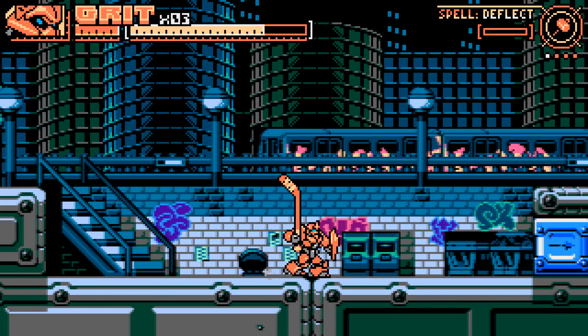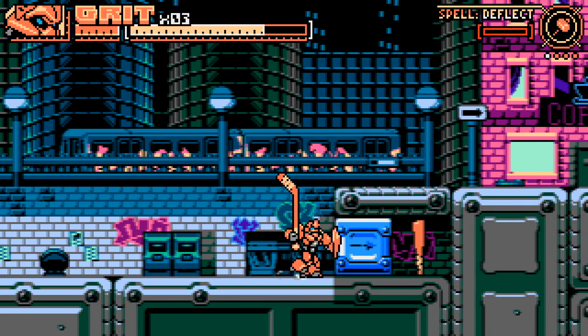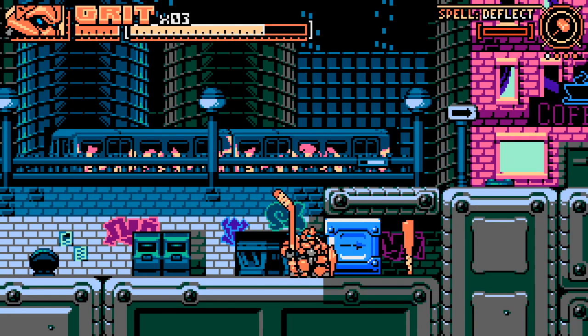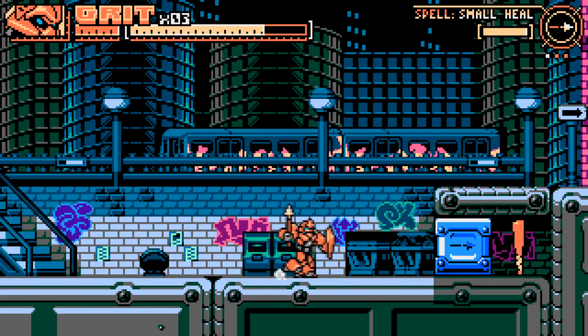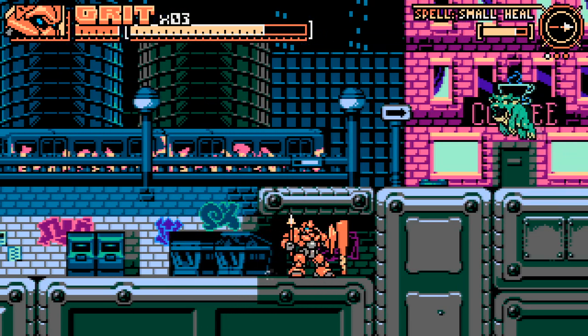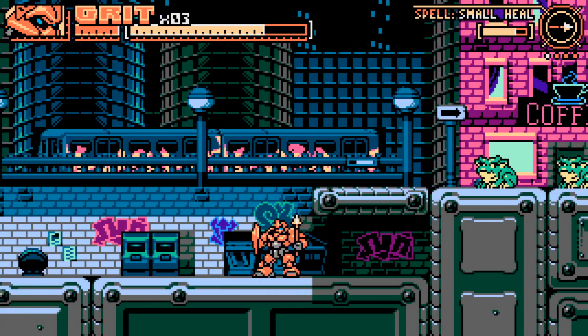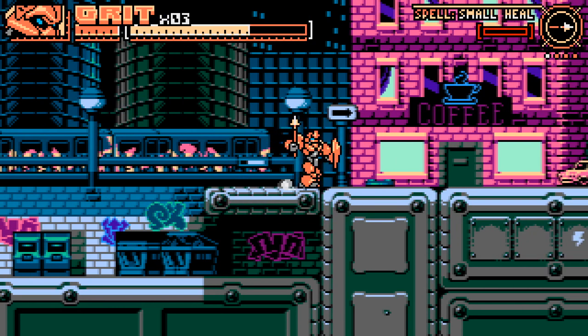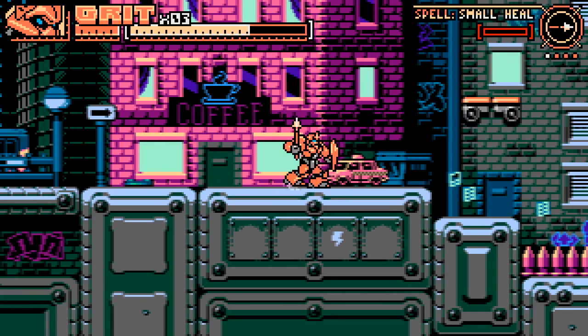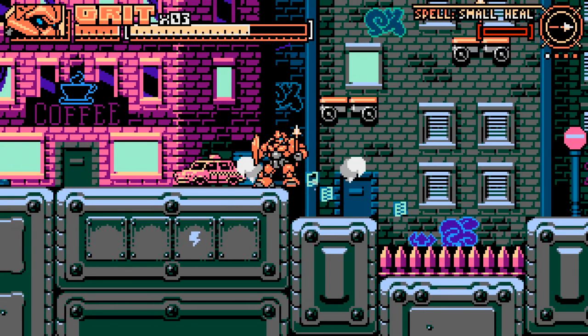Weird frog. I have a bad history with frogs in Metroidvanias. Do I throw it? Oh, okay — that time it worked. Why did the Hockey Stick not work? It was just the spear — or maybe I did have to throw something at it, and that was what made it destroyable? I'm not sure.